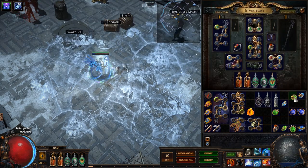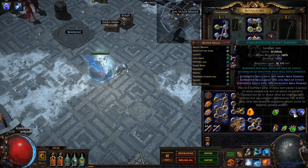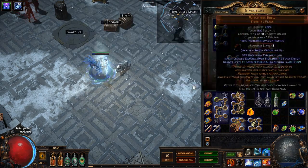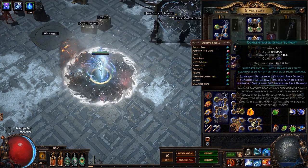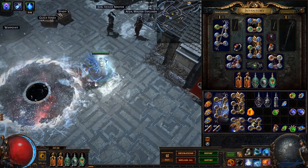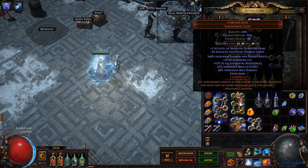As far as Vortex and Cold Snap go, Controlled Destruction is about 10% less damage than Conc Effect, but you lose a lot of area with it. Controlled Destruction is close enough damage-wise and then you don't have to worry about any gem swaps for normal bossing. I was also able to double corrupt my Carcass Jack to have plus 2 to level of socketed duration gems, which applies to Vortex, Cold Snap, and Efficacy, increasing the damage greatly.